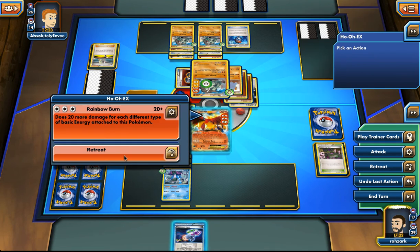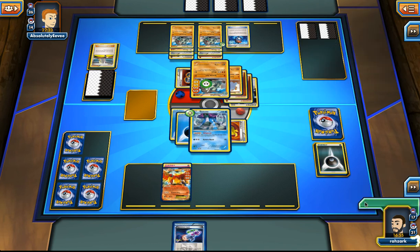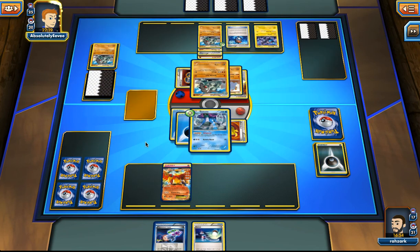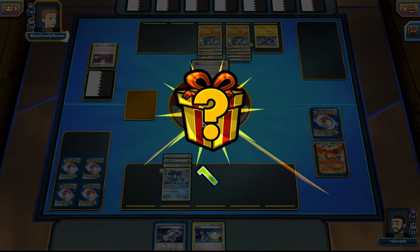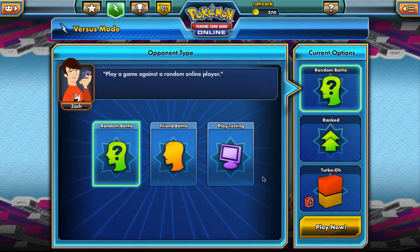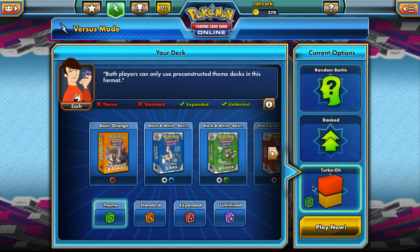I have to give him this guy and retreat into it. He's going to die from the poisoning. There's no Supporter there. He wins. That wasn't a very good match — probably one of the worst things that could happen to us, because our Safeguard Pokémon don't do anything against him and Ho-Oh is not that great against his Donphans either. But I think it was a decent test run for the deck.